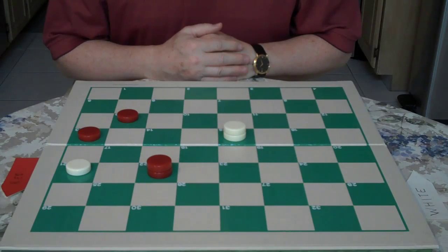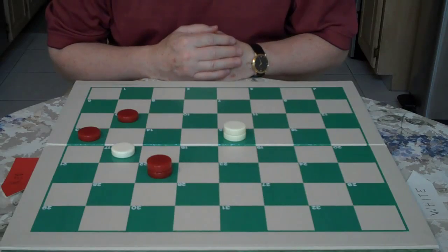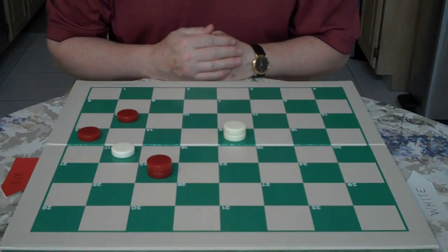Red is up a checker — it's three versus two — but it's white's move. It's white to move and draw. If you spotted the move 21 to 17, that's correct. That's the turnaround move.